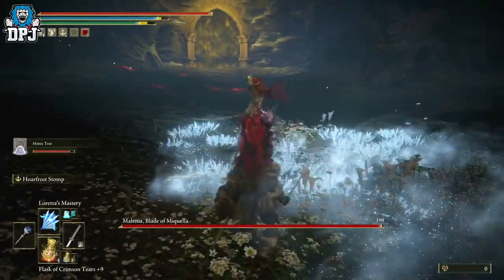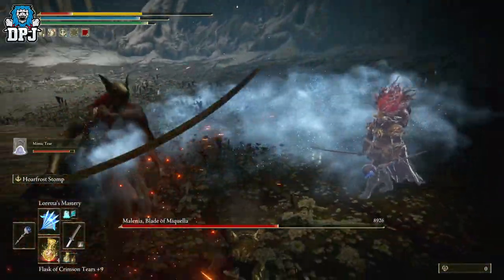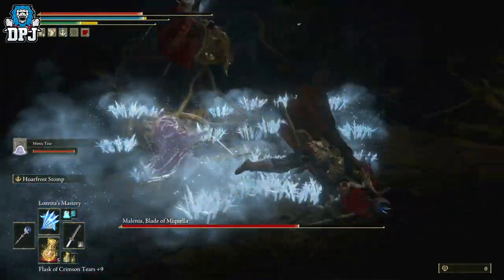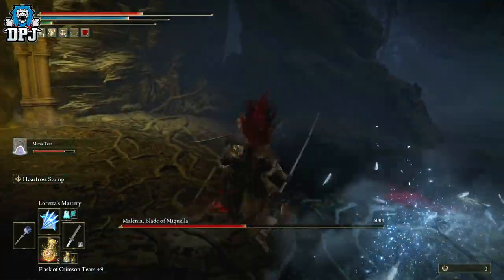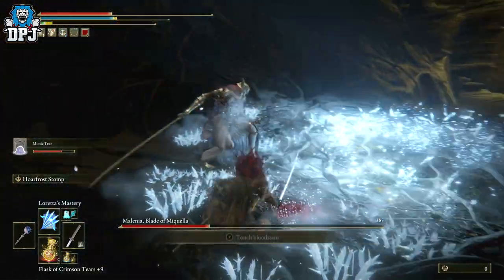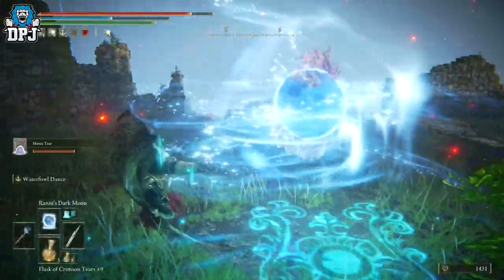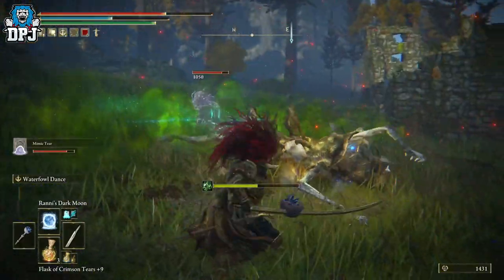Your Mimic Tear will then go ahead and use your Comet Azur on bosses. Leveling up the Mimic Tear ashes raises its HP as well as damage and other resistances - I've noticed attacks that one-shot me or take a massive chunk of my health do barely anything to my high-level Mimic Tear. I also think it gets a little smarter. When I first got it, he would switch to my torch and use it against enemies, just getting absolutely annihilated. The more I leveled him up, he actually stopped doing stupid things like that.